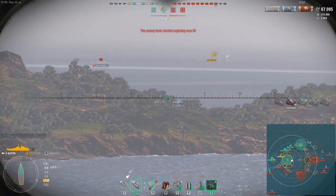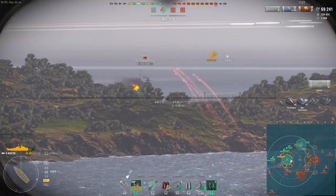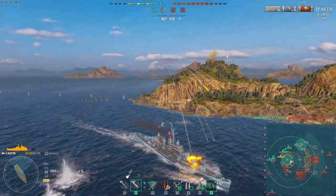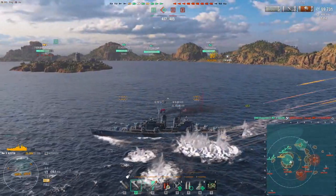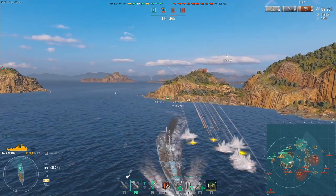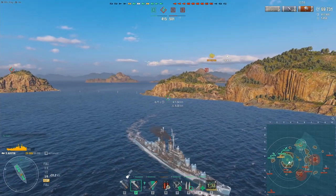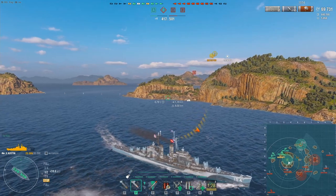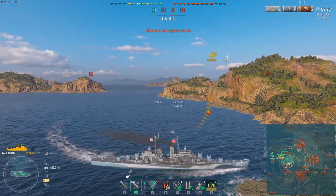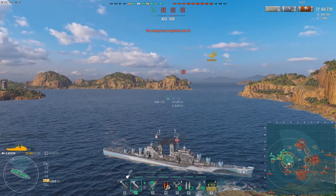Hexo moves back into A and shoots the Kurfurst — he almost picks up the kill but his Salem gets it instead. He's still being hydro'd and moves back into the A cap trying to find cover and get away from the Worcester and Smolensk. He goes undetected and figures it's time to make a turn, but gets radared and has to wait quite a long time before he can move again — giving us the perfect opportunity to look at the minimap.